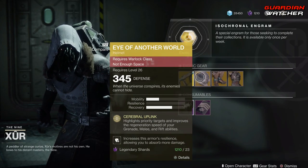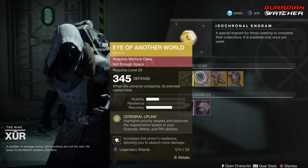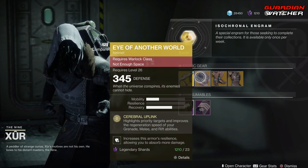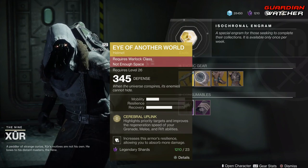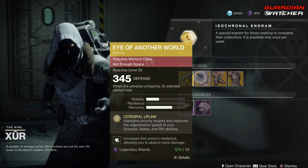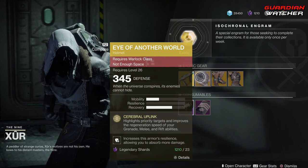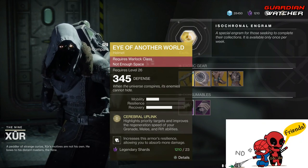Next, we have Eye of Another World. The intrinsic perk on this is Cerebral Uplink, which highlights priority targets and improves the regeneration speed of your grenade, melee, and rift abilities. This is an okay exotic, probably in the top 5 best exotics for the Warlock but definitely not the top 3. I'm probably going to give this a Tier 2 in PvE, but the effects of Cerebral Uplink do not come fast enough for PvP, so I'm probably going to rate this a Tier 3 in PvP.